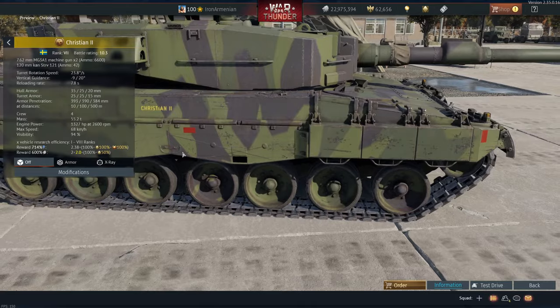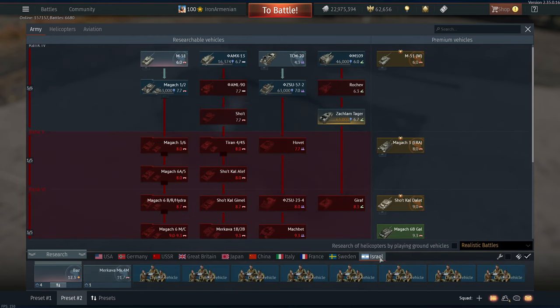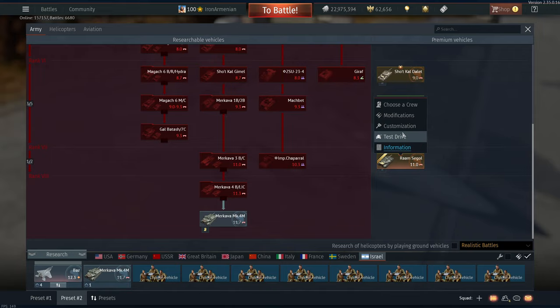It's a Leopard 2, but it looks very chunky — or maybe Leopards are always this chunky. Israel got a new Merkava — though I'm pretty sure it's just something that already existed but is now premium.